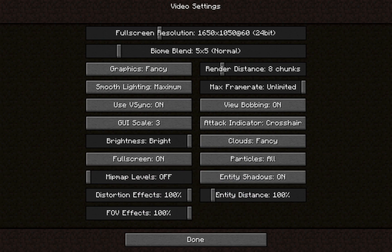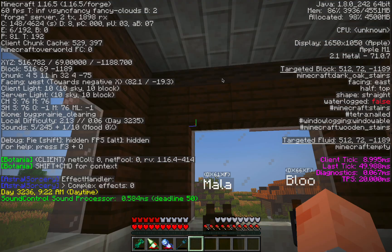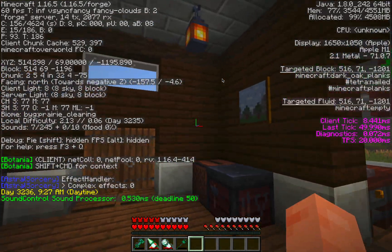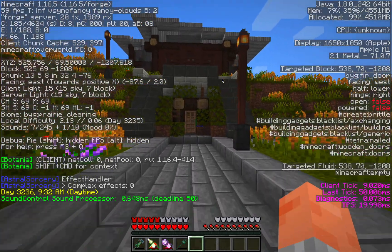I've got Mipmap levels turned off, because that is a killer for performance even on gaming PCs in modded Minecraft. I've got V-Sync on, Smooth Lighting Max, Graphics Fancy, so on and so forth. From there, you can see we're playing around here. I'm not really here to show off on the server, but more to show off what you can expect from performance.